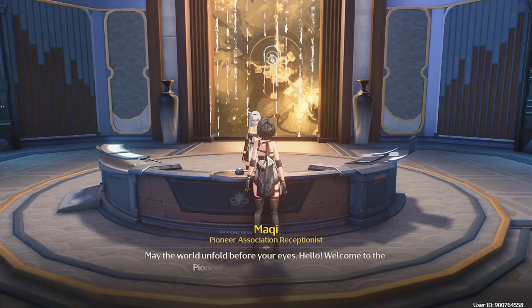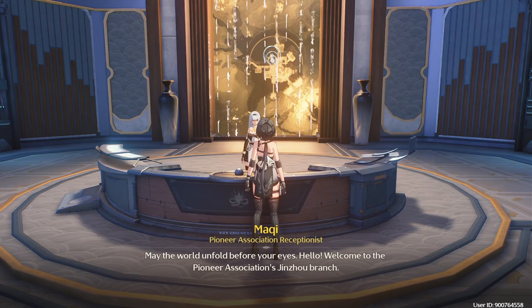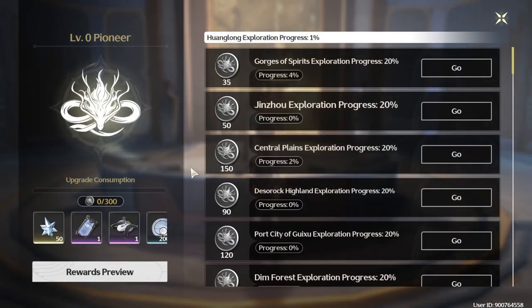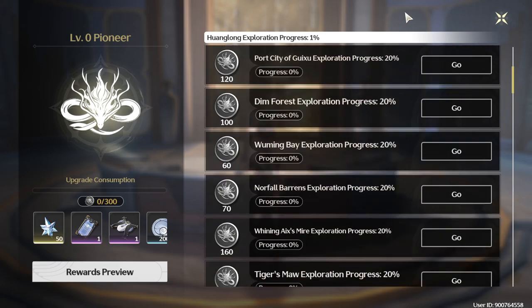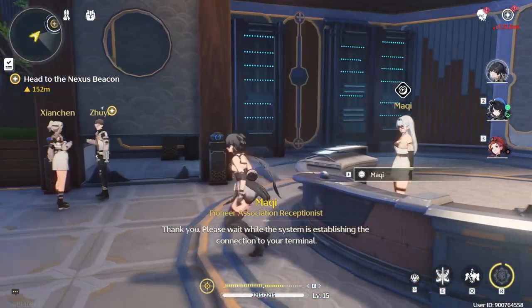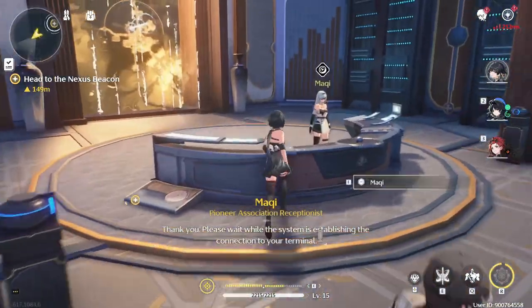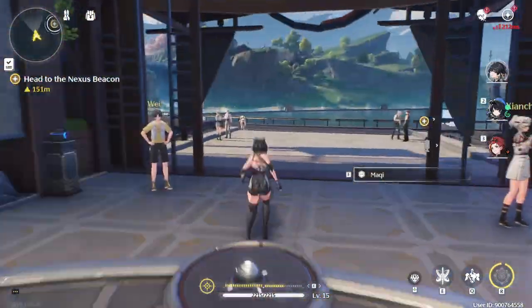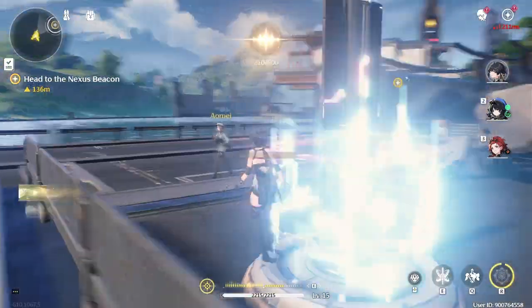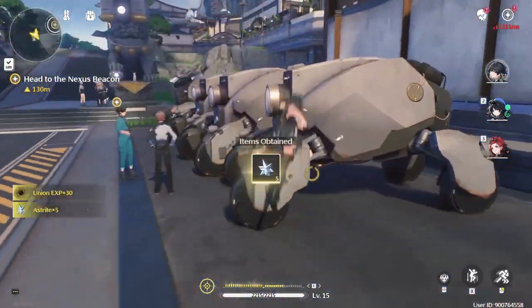What is this? 'Made the world unfold before your eyes. Welcome to the pioneer branch.' My exploration progress — okay, I get what's happening now. I see it's a completionist's dream right here. Let's unlock the teleportation thing. Can we get one of these cars here so that we could go around?